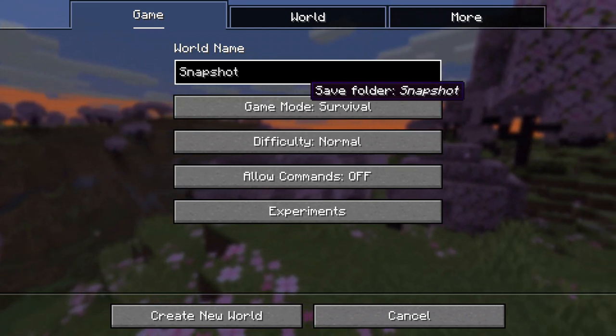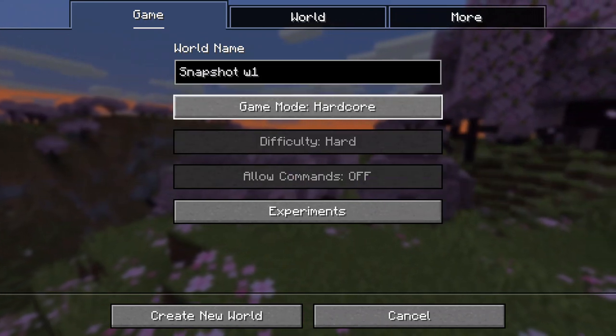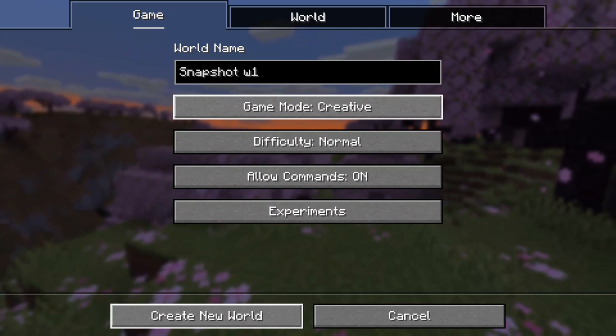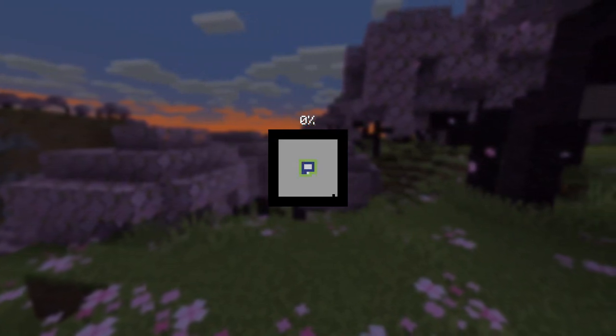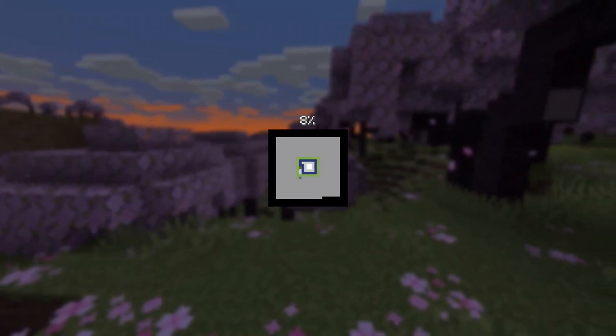Snapshot W1, game mode we're gonna put creative. Commands on everything. So we're just gonna go in and we're going to look at the new — what are they called — the trial chambers, new dogs, armadillo and stuff like that, because it's gonna be pretty fun.